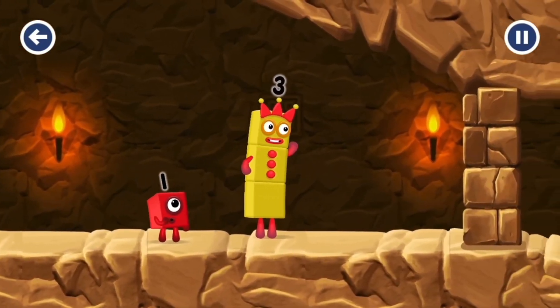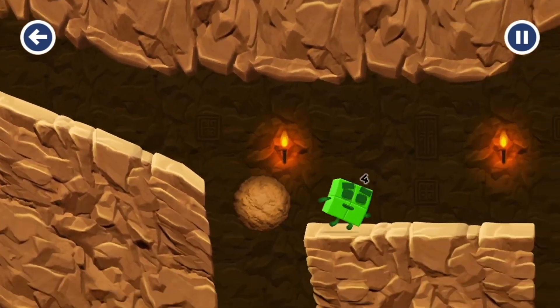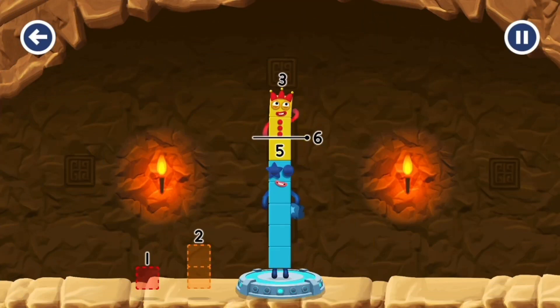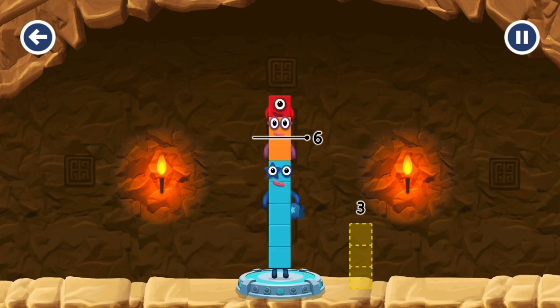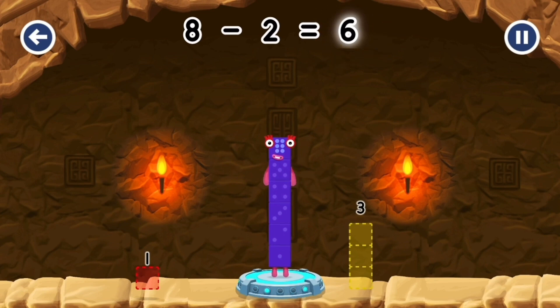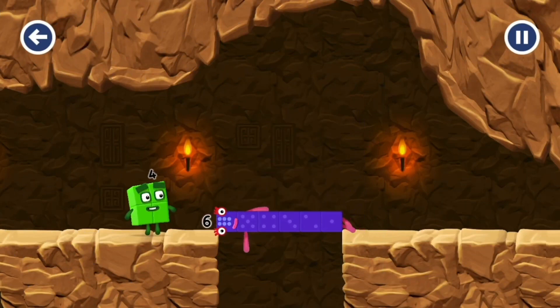I think three might need one's help to get past that wall. One. Two, two, four, two. Two. That's right — eight minus two equals six. Six. Well done.